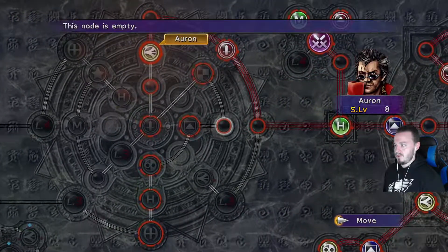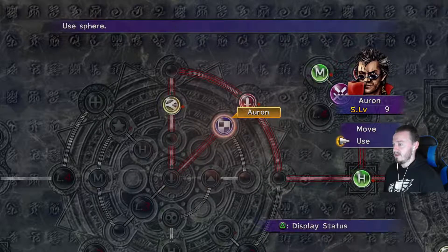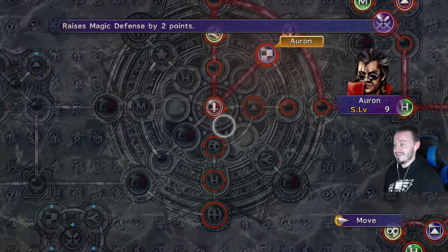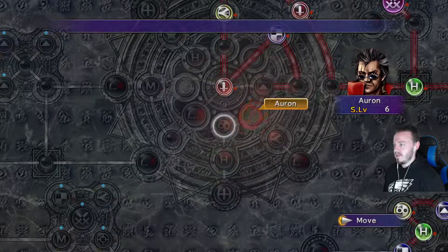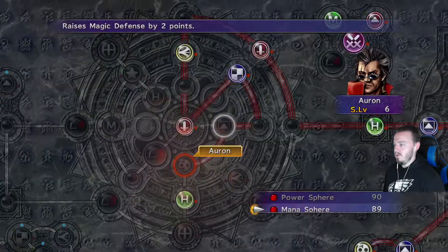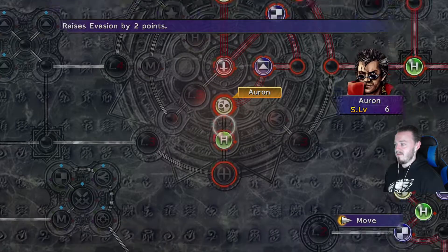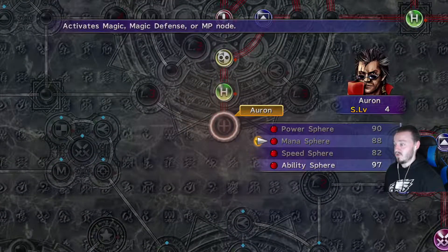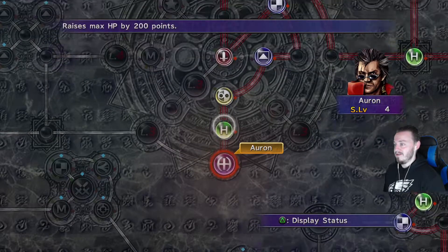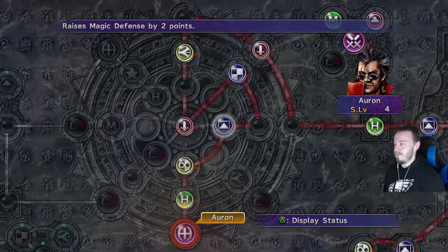Let's go down to this spot for Auron. With the amount of sphere levels we have, I think we complete his section of the grid — not the entire grid, that would take way too much. Down here is Sentinel, which is the last move he gets on his section. I'm not sure where we're going to send Auron next. My thought is to send him to Wakka's grid because Wakka's got a lot of strength, and giving Auron more strength would almost guarantee us 9,999 every time.